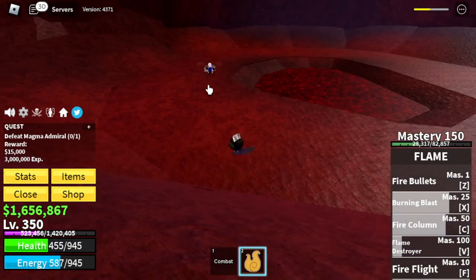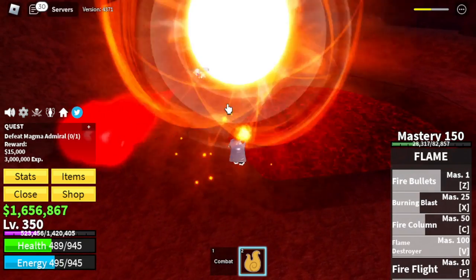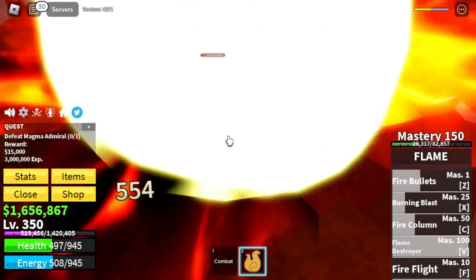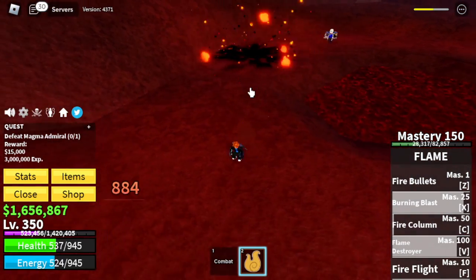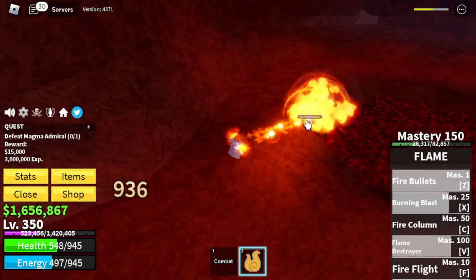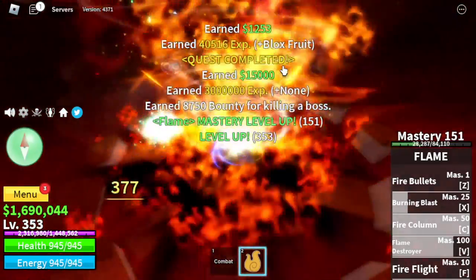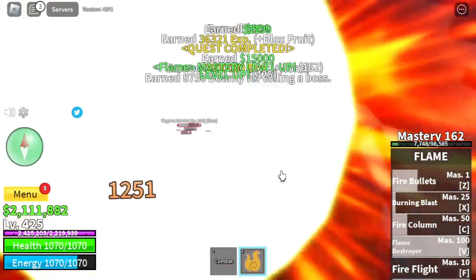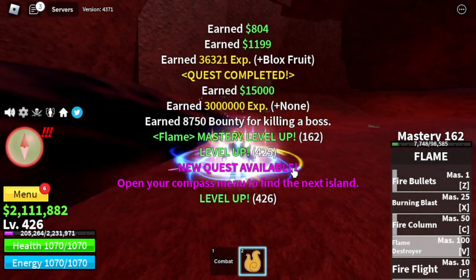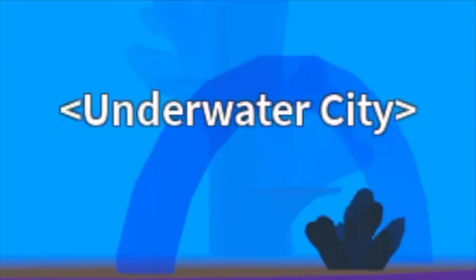Magma Village. We're just going to defeat the Magma Admiral — we're going to do server hop. Use your skills and dodge his own skills, it's very easy to time. Do server hop here because the mobs have haki, so if you plan on grinding here, I don't suggest it. At level 425, next stop — we are leaving this area and heading to the underwater city.